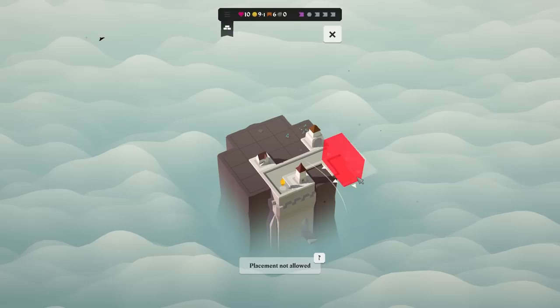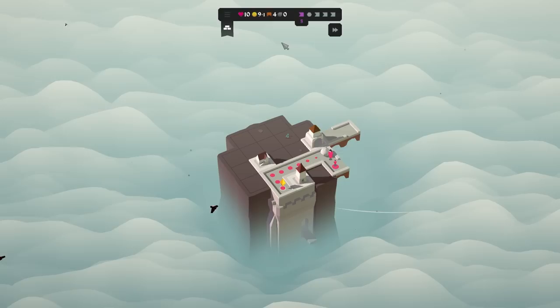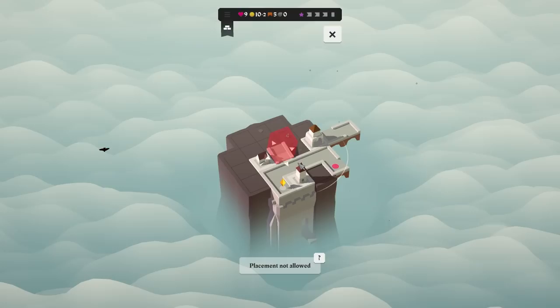That boulder trap, though. Well, this freaking bites. Because we get a spike trap on the next one — we can put it right in the center. I'll have to figure out how to path around it. Game 2 health, path tile of my choice, or gain 4 gold. All of these are good. I'm gonna go for the path tile.